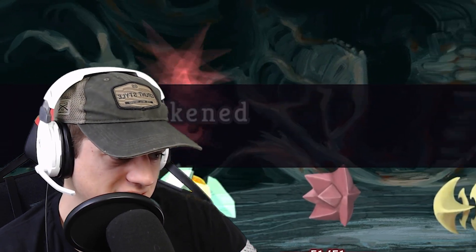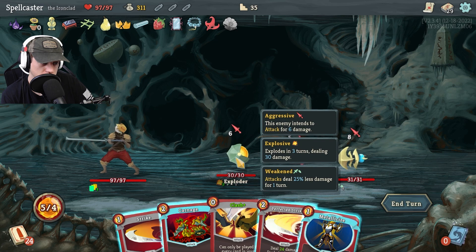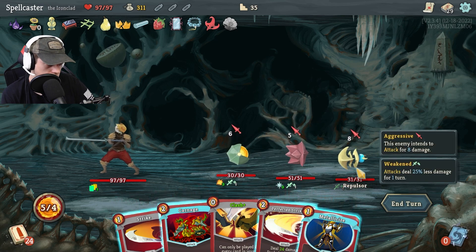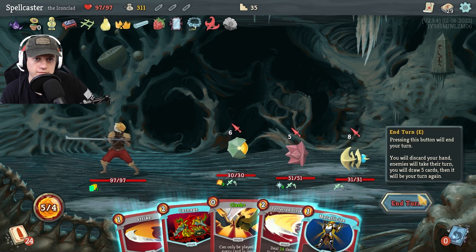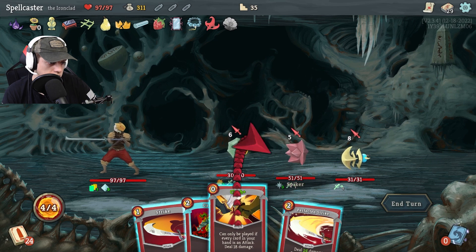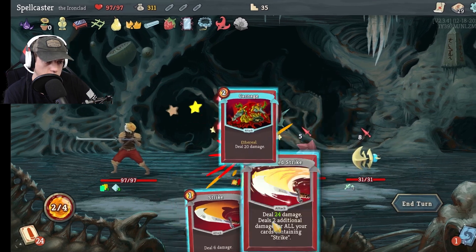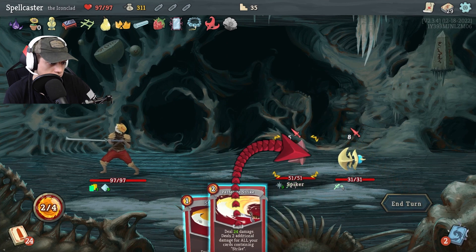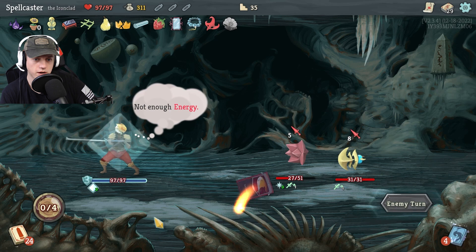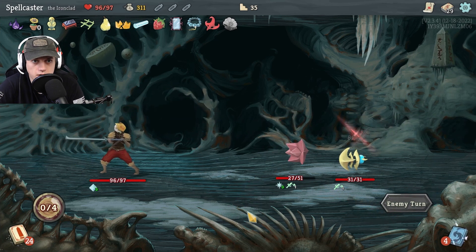What are those? A repulsor? Okay. Strange — explodes in three turns dealing 30 damage. Let's metallicize, let's clash. Who's the weakest one? You're the weakest one, let's get you out of here. Let's carnage you. Kill him. Perfected strike. I don't have enough energy for that, but that's okay. I need to get metallicized up there, actually. I didn't think it was even worth it, but now that I see its value, I definitely need to get metallicize upgraded.